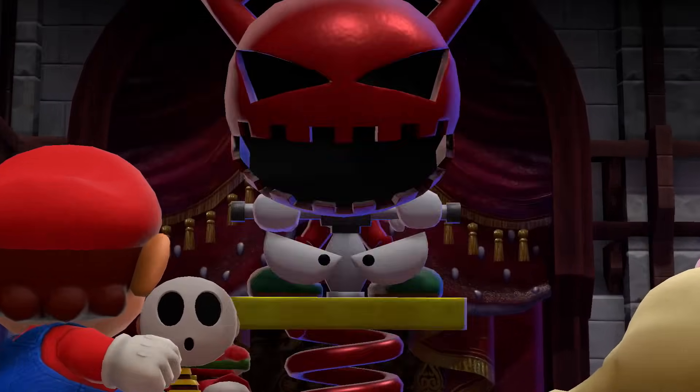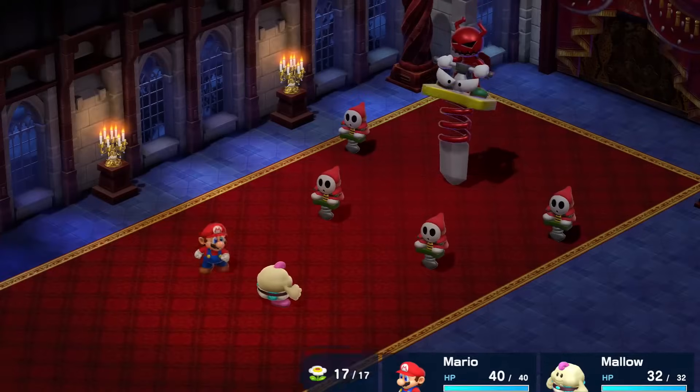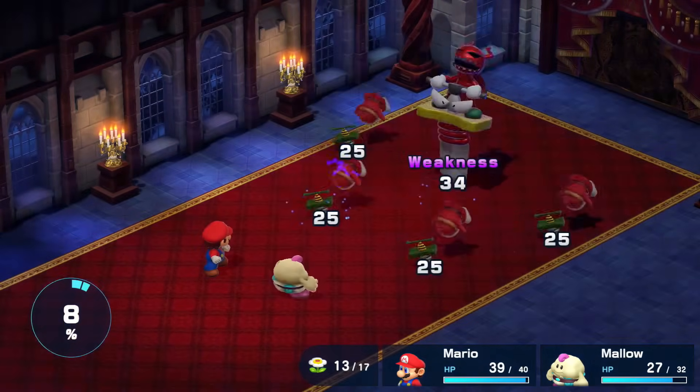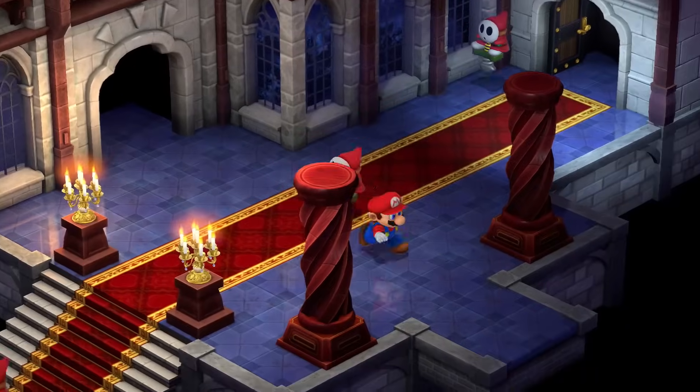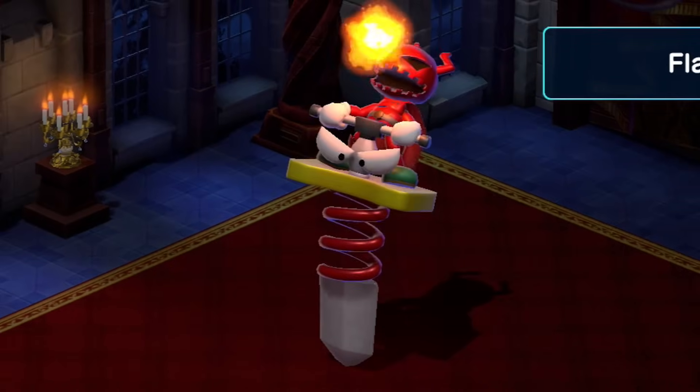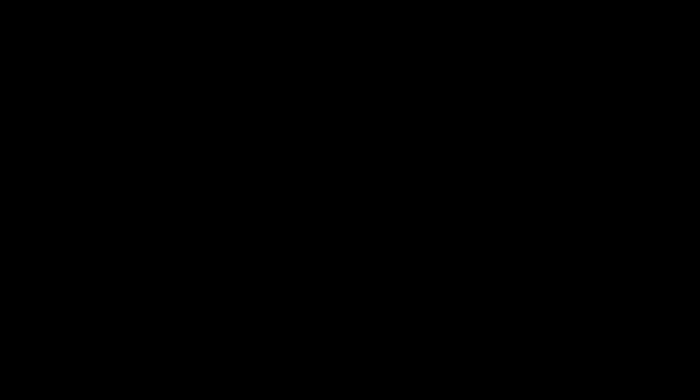Speaking of bosses, the first major boss was Clay Morton, who's weak to lightning. This was perfect since he summons huge groups of Shymoors, so I just spammed Thunderbolts while they were out and held back when they weren't. I decided not to grind before the fight, and it really showed with how much damage Clay Morton was dealing, especially to Mario near the end.